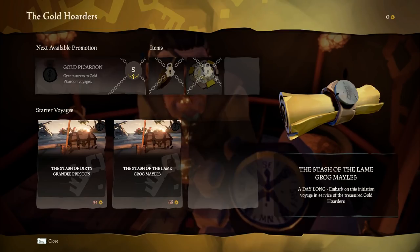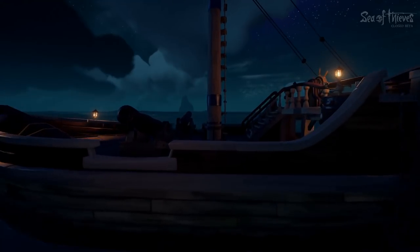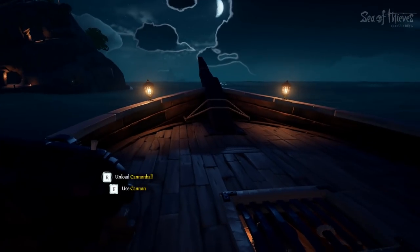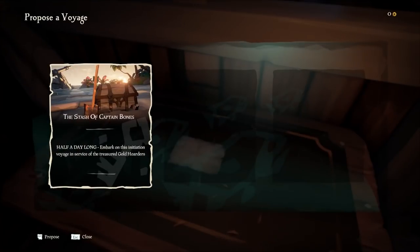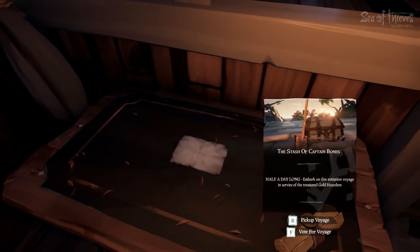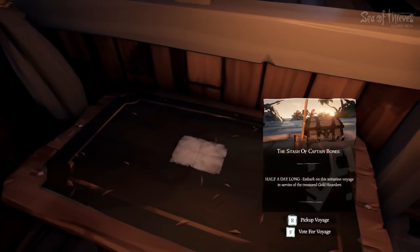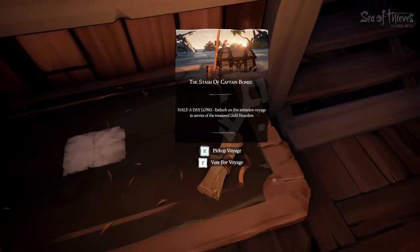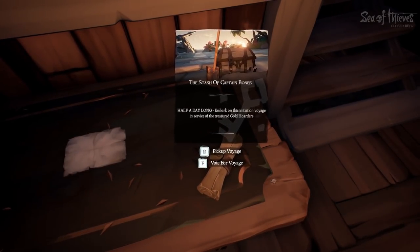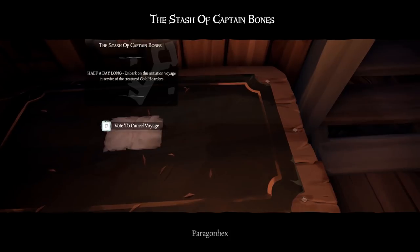Pick one that costs zero gold because you're not going to have any money. Once you have your mission, get back to your ship, go to the cabin, and on this table right here you're going to find whatever voyage you have available. You have the opportunity to vote for a mission. Since I'm playing solo, I'm the only one voting — everyone in favor say aye! The mission passes and is now active.